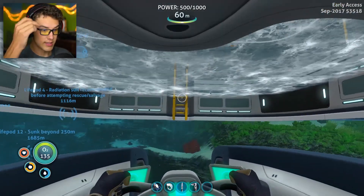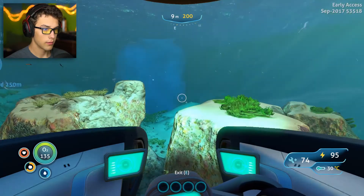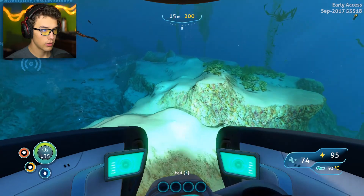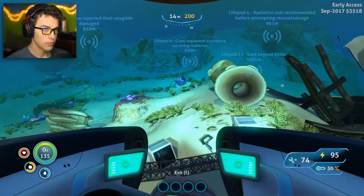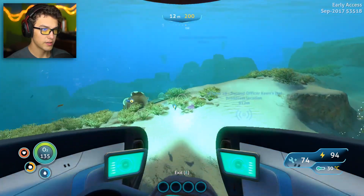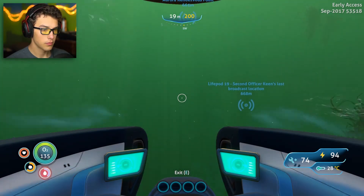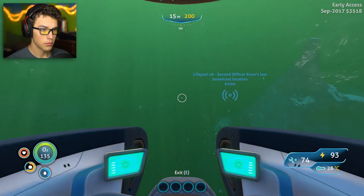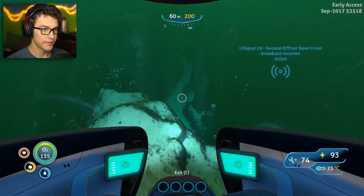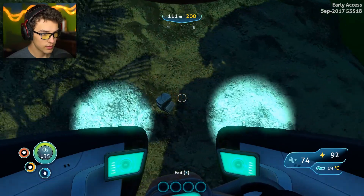The next thing on my list is to find diamonds. I think I might be able to help you with that. There's only one of the heat vents — I got to the heat vent, at least in the safe shallows. From the heat vent, you want to travel southwest until you make it to some cliffs. You leave the kelp forest and find these rock spires. There's probably going to be some bone sharks nearby. I found all the spires you're talking about.